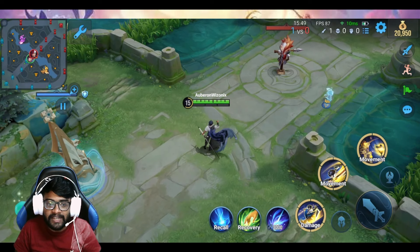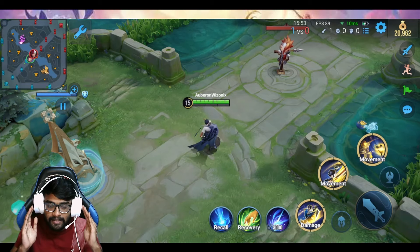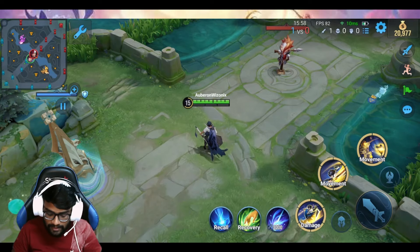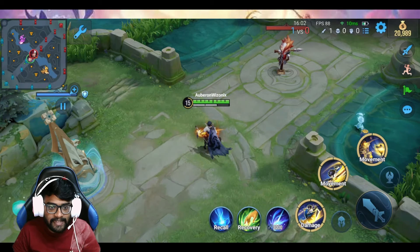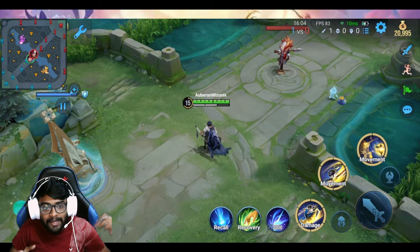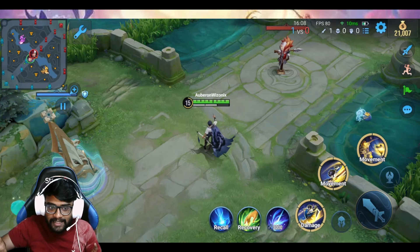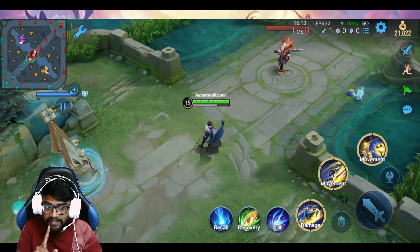The enhanced form is straightforward: whenever he uses an ability he will gain star power — the stacks are called star power. Once you get three stacks a star will come and attack, so it's the normal ability but it happens two times. Let me show you with the first ability.